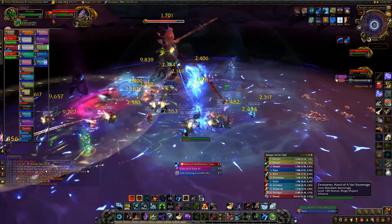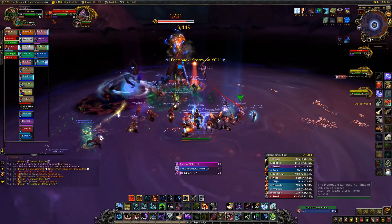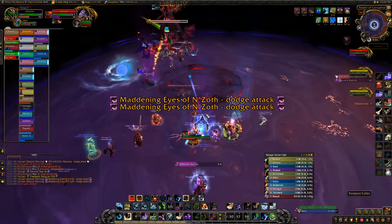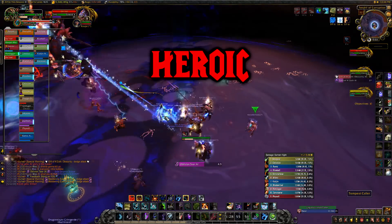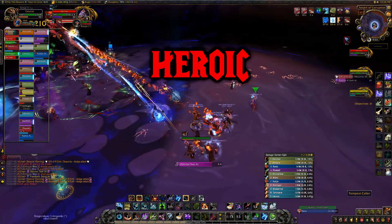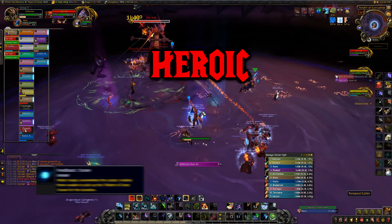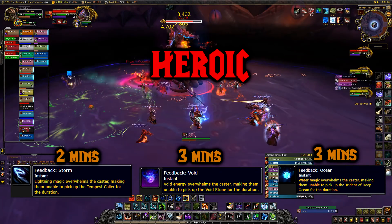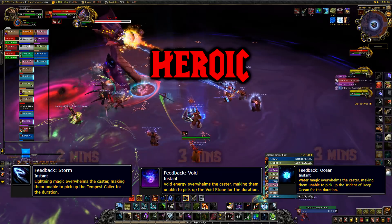Each of these relics drops off their respective character once used and takes time before they can be picked up — two minutes for the Trident, one minute for the Voidstone, and 30 seconds for the Tempest Caller. On Heroic, the characters who use the relics won't be able to use them again for an extended period: three minutes for the Trident, three minutes for the Voidstone, and two minutes for the Tempest Caller, so other players should pick their respective relic up.